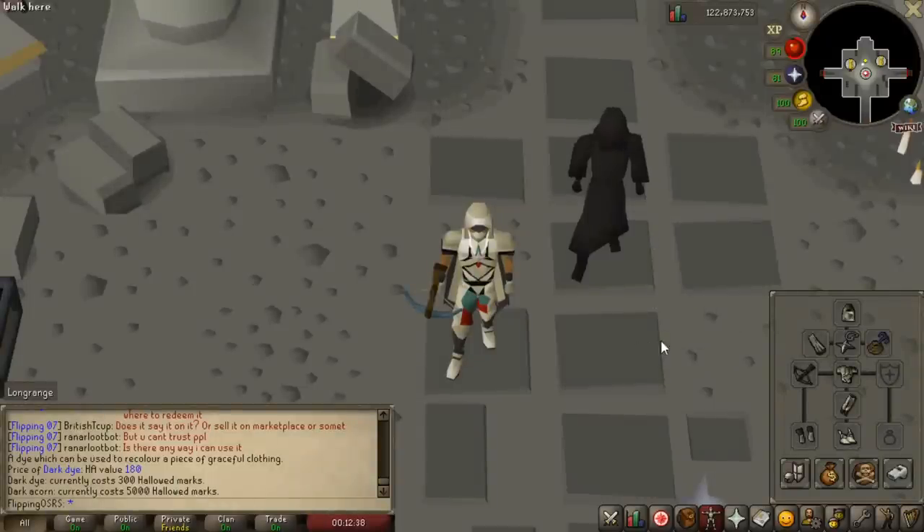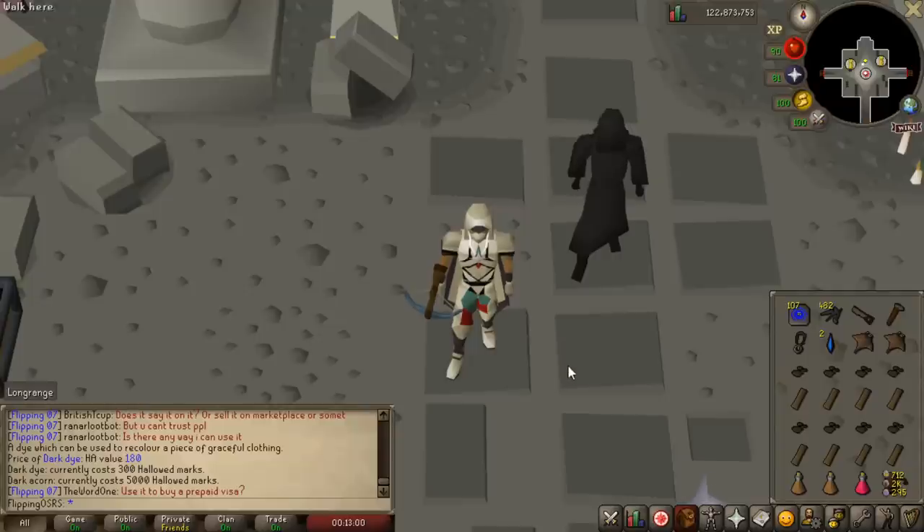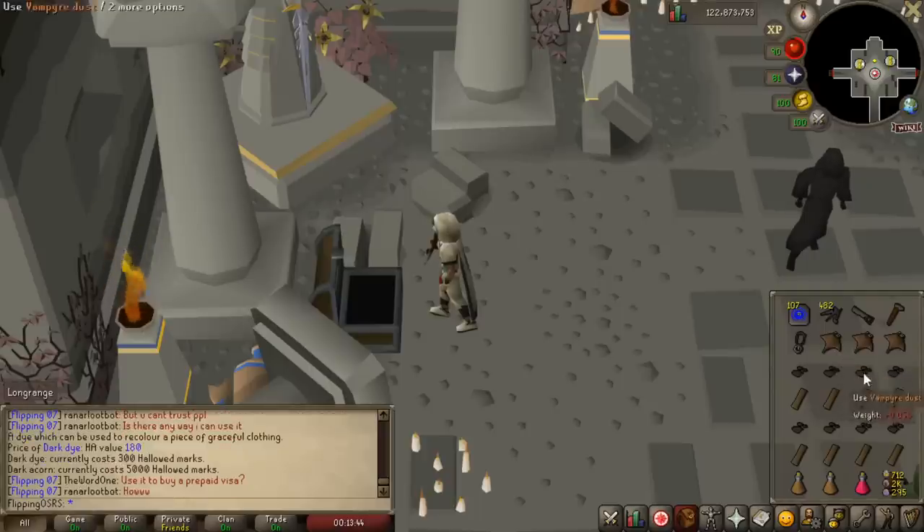For your inventory and equipment there are two trains of thought. If you're only going for experience, you really just need your graceful set, maybe a couple of stamina potions, your holy symbol, and some food. If you're going to be looting as you go — the only way to get hallowed marks and rewards — you'll need several different items. In the Sepulchre there are four different traps that require specialized items. There's the ceridoman braziers, which require you to sacrifice vampiric dust — two of them unless you have the upgraded item. There's a broken bridge requiring a hammer, a saw, two planks, and some nails — I'm just using regular planks and steel nails.